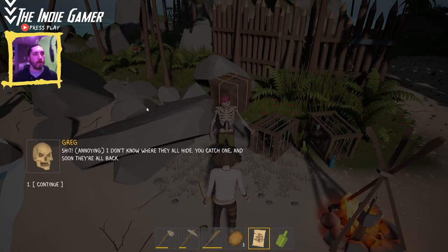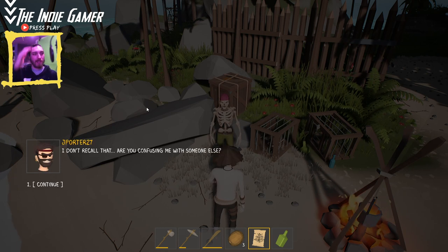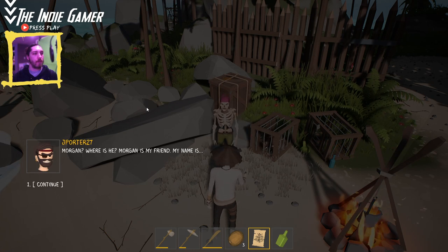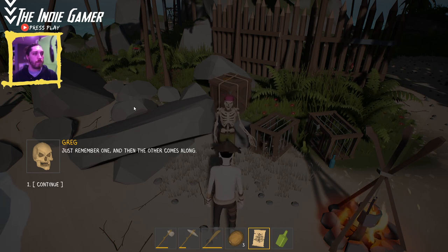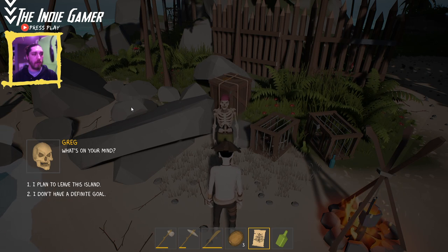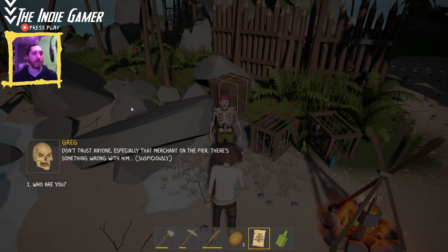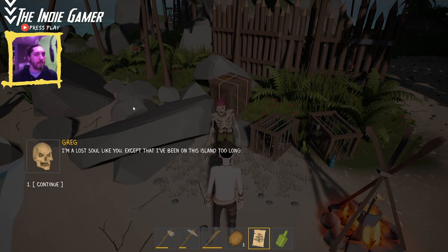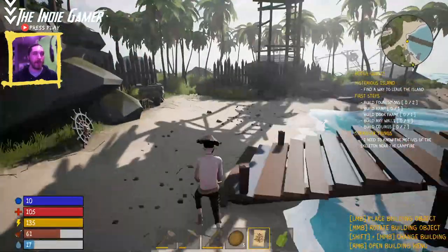Guy in the colored pants by the campfire — I don't know where he is. NPC dialogue: 'They all hide, you catch one and soon they're all back.' 'How'd you get out of the dungeons? I have no idea.' Character's name is Morgan: 'I plan to leave this island. Don't trust anyone, especially the merchant on the pier — there's something wrong with them.' Alright, we're already in the world of intrigue. Greg — Greg has been on this island a bit too long.